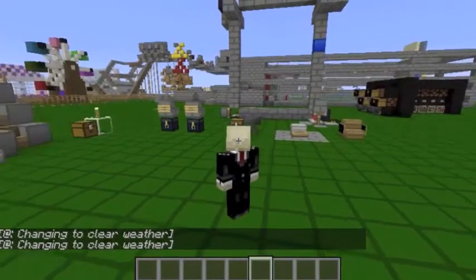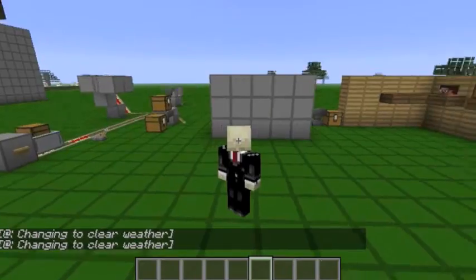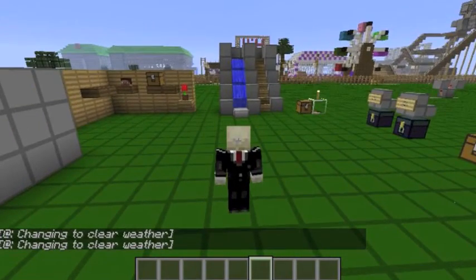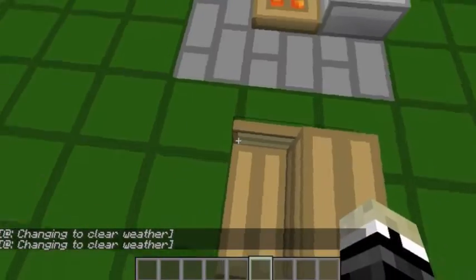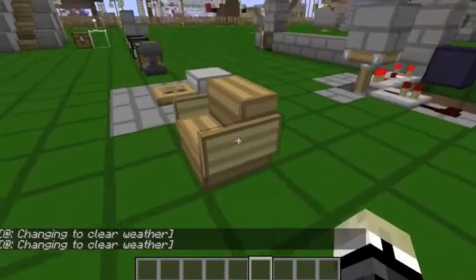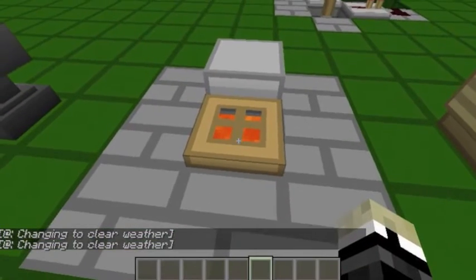Hey folks, so around me I have the next set of stuff from the other three videos from Watch and Learn Brother, W-A-L-B. Let's get to it. First off, we have the infamous chair here — you just kind of sit on it. It's just upstairs with signs on the side.